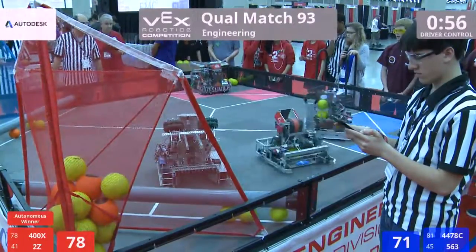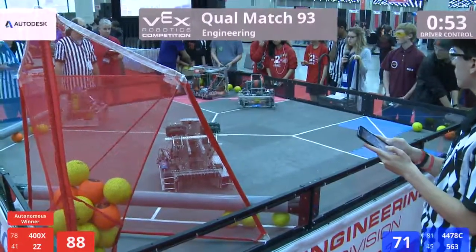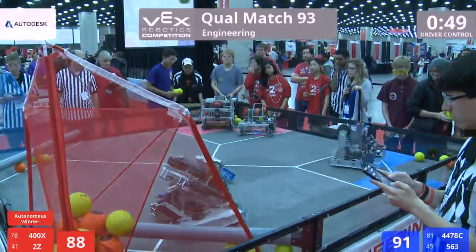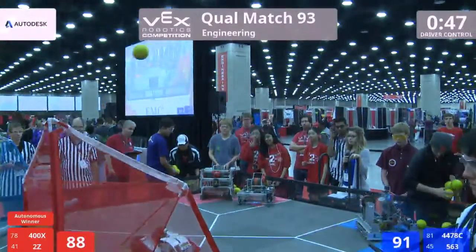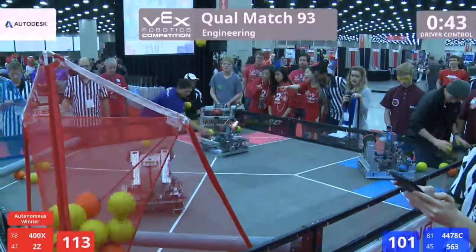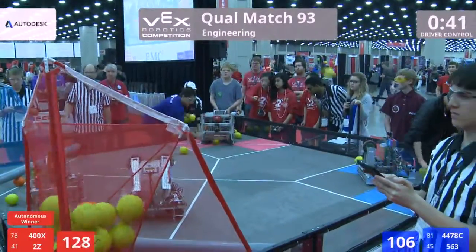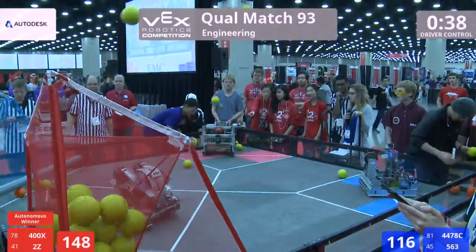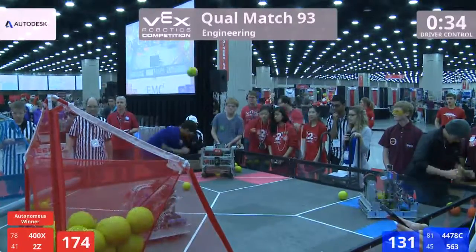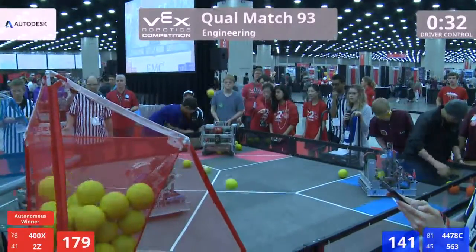Both alliances have almost cleared this field now. Three more shots for the blue lines with 50 seconds left. Red shooting three, four shots in there — blue in a high arc across the field and into the high goal. The red doing the same. Now they're quickly doing that human preload, 400X making that player work to load their robot.